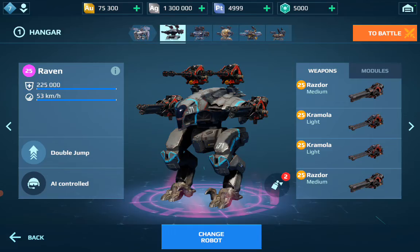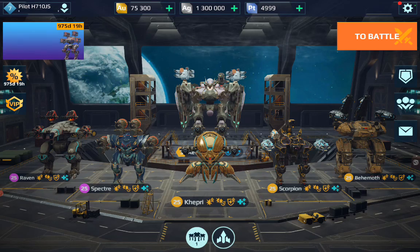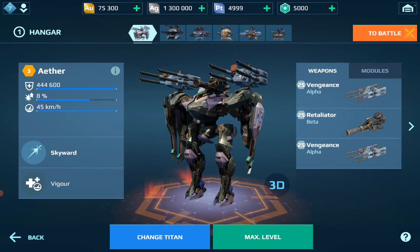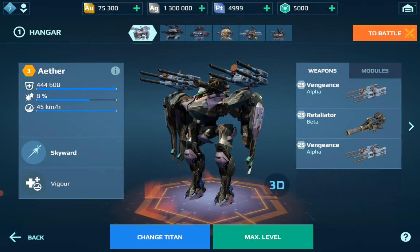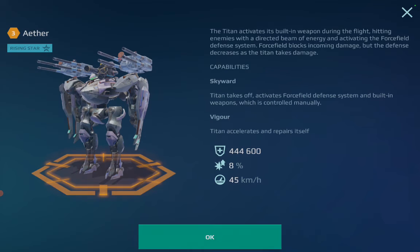We also have the weapons all at the highest level — level 25 for both the Titan weapons and the robot weapons. The Titan here though is only level 3. This is the Ether, essentially a Titan version of the Seraph — it goes in the sky, has a force field, and has a built-in weapon that can be controlled manually.